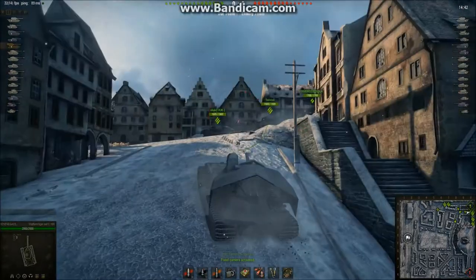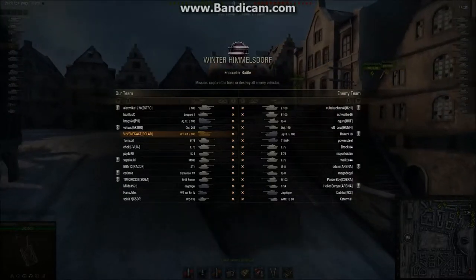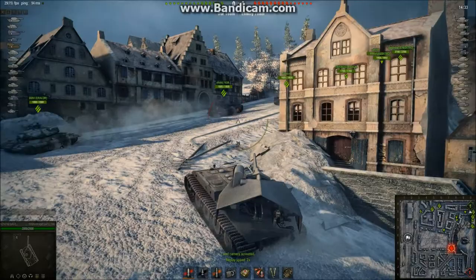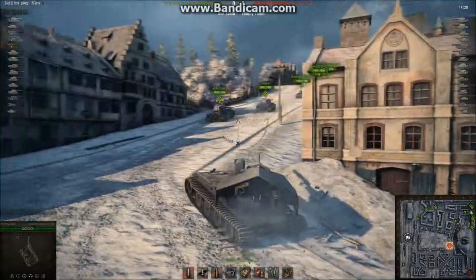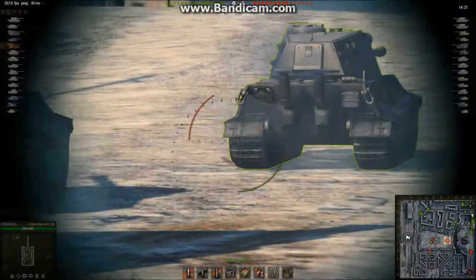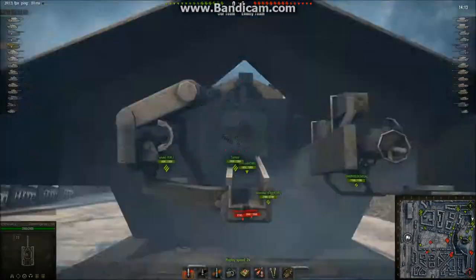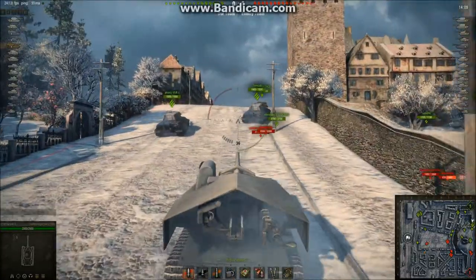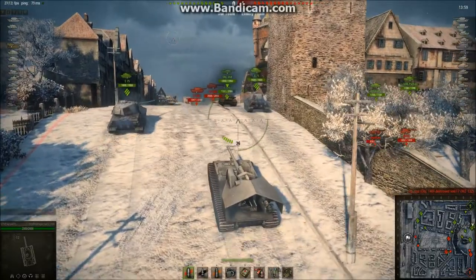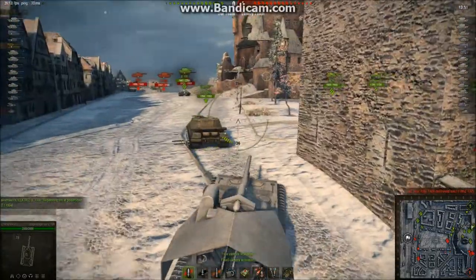We are on Winter Himmelsdorf with a pretty good matchmaker — 5 tanks on each team. I'm headed for the hill, and there are quite a lot of allies going there too: two E75s, one Object 268, one M46 Patton, an E100, and a Centurion 7/1.